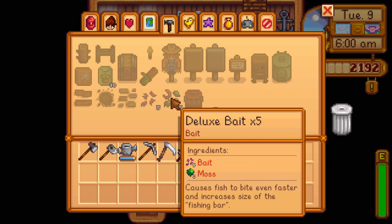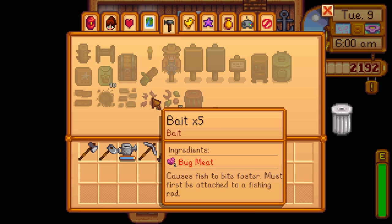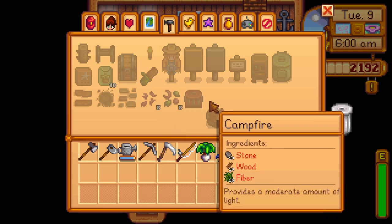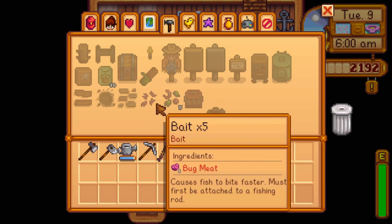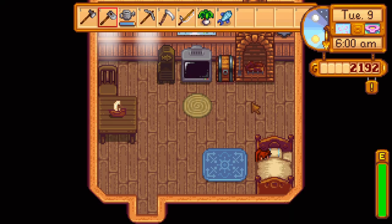Haven't even found any iron ore yet. Bait and moss — where am I going to find moss? It causes fish to bite even faster and increases the size of the fishing bar. We need to get our bait going, and the way to do that is to buy a new pole. Let's go ahead and get our chores done. Nothing on TV, it's just a normal Tuesday in Pelican Town.